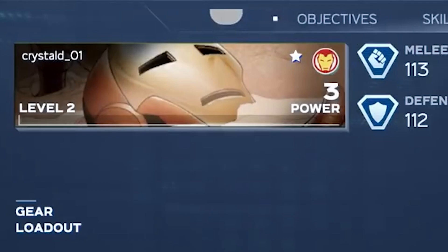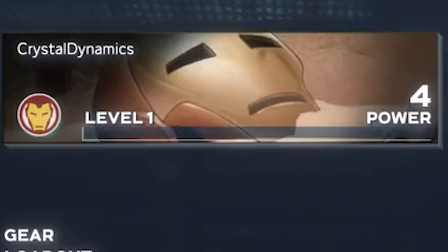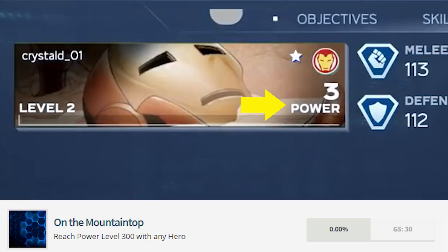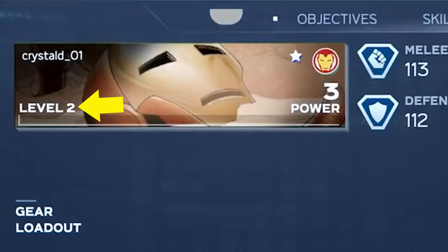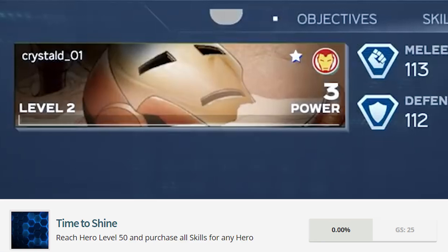It looks like we can also customize the hero card's layout, because we'll later see the hero emblem in the bottom left corner. Below the hero emblem is your power level. Based on the leaked achievements, you will be able to at least reach power level 300. Then to the left is what I believe to be the hero level. The leaked achievements award you for reaching hero level 5 with 5 different heroes, and then again when you reach hero level 50 and purchase all skills for any hero.